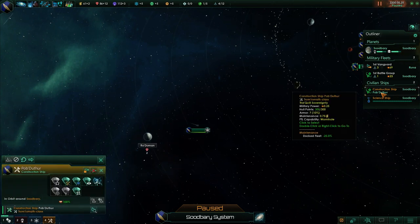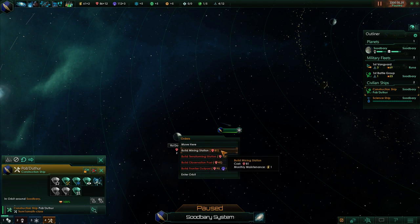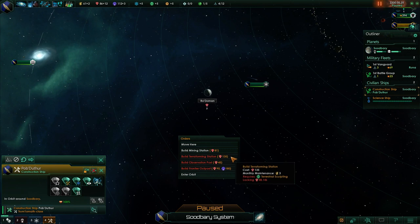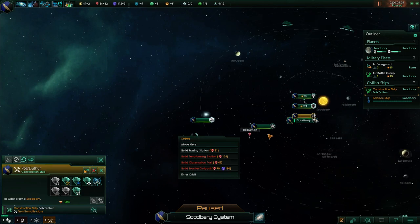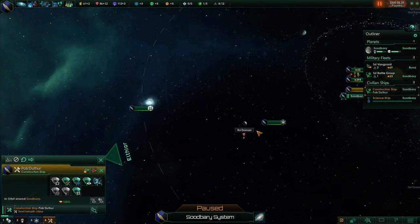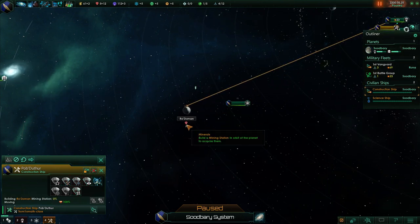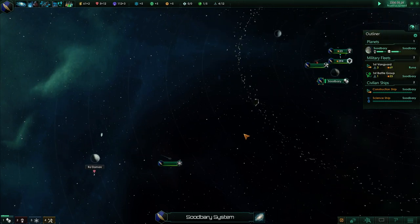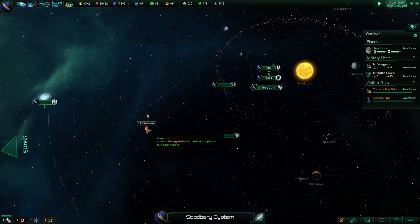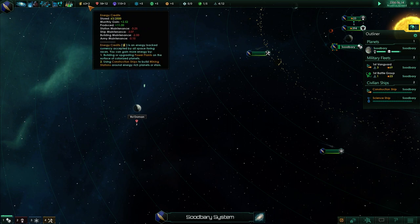I'm going to move the construction ship out here. Mining stations are actually only 81 minerals — I have a discount because of stuff. With the construction ship selected, I just right-clicked on this planet and one of the options was build mining station. There are a few other options: terraforming station, observation post for primitives on a planet, and frontier outposts which let you claim a system for your empire without building a colony, which is quite useful. What we want here is the mining station. It costs 81 minerals but will give us an extra two minerals per month for the rest of the game. It will take a while to pay for itself, but not that long.